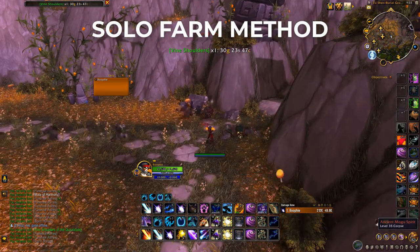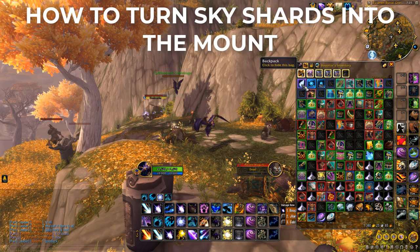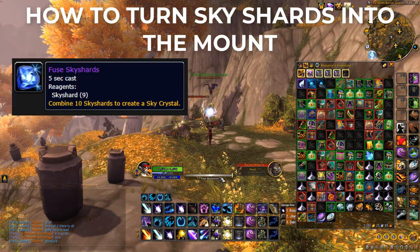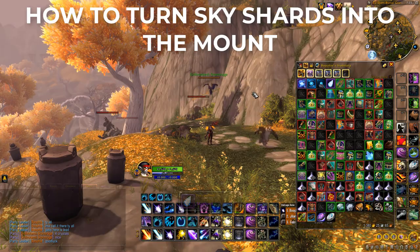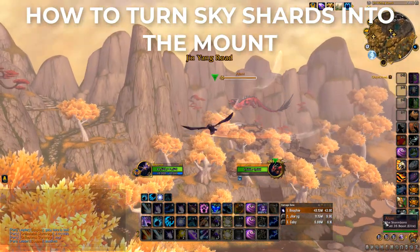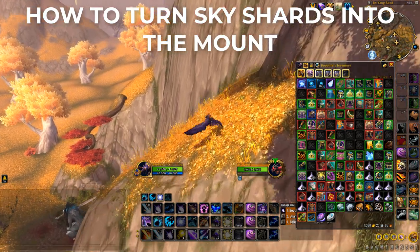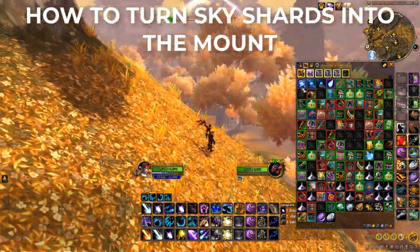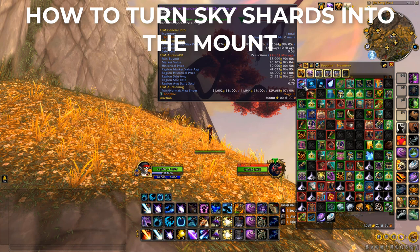As you can see they've already started to respawn — just rinse and repeat. Once you have 10 Sky Shards, you turn them into the gem required to make the mount. Then you actually have to hunt down the mount flying in the sky — fly around the area and you should see a dragon. Use the gem on the dragon flying up in the sky, and that will put the mount directly into your inventory, where you can sell it on the auction house.